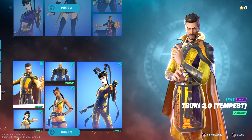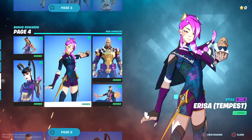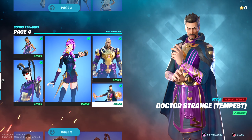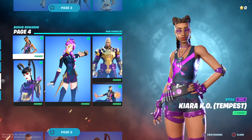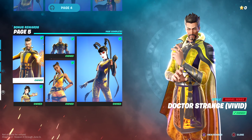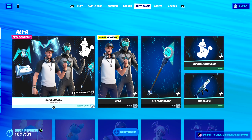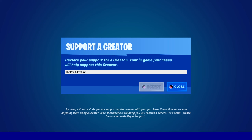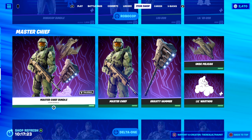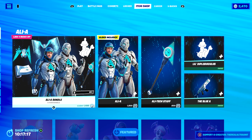Let me know in the comment section down below which one is your favorite out of these five — Kiara KO Tempest, Suki 2.0 Tempest, Arisa Tempest, Gunner Tempest, and Doctor Strange Tempest. Stay tuned later today, I am going to be making one on their Vivid Styles as well, because I want to get both out of the way on this lovely Friday. And once more, if you plan on picking up the Alli-A bundle or anything else in the item shop, be sure to use my creator code THE REAL ALTRION if you have no one else to support. It really does go a long way — I hope you all have a great day, stay safe, goodbye.